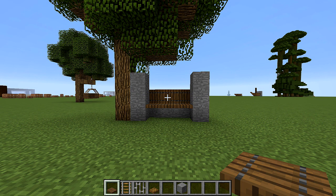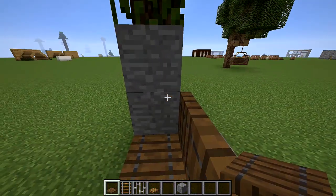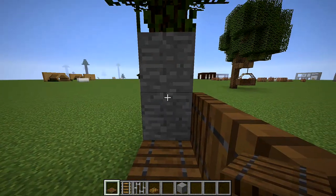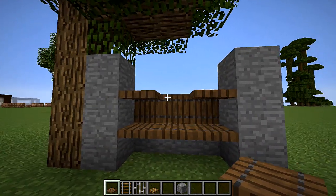Take out your spruce trapdoors again, jump up on this seat, and turn to each second block of stone and put one of these trapdoors on the top half, like this and like this. This is super important.